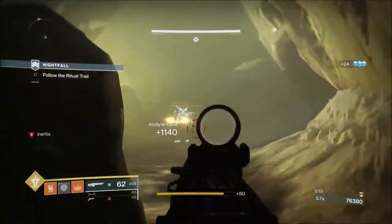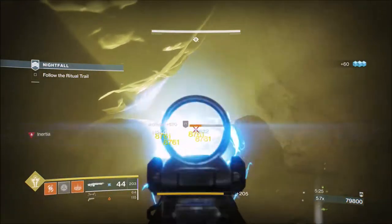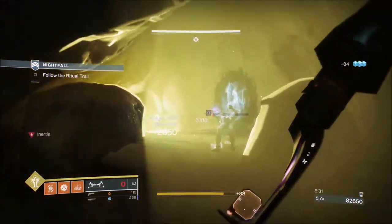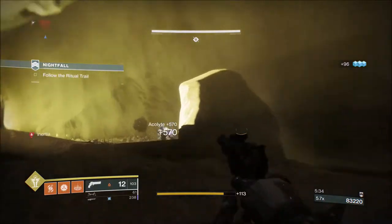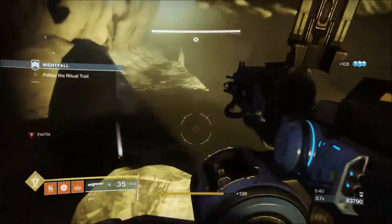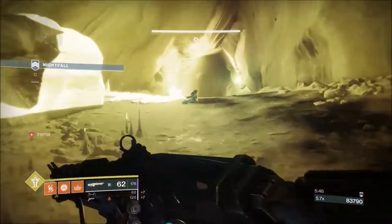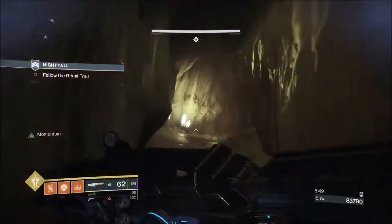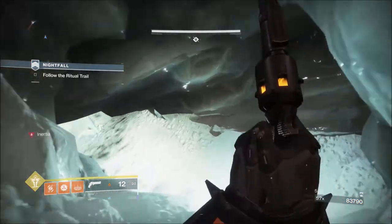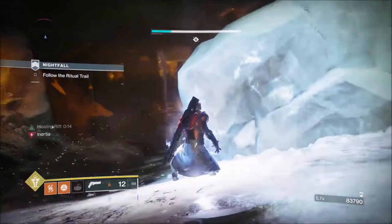I think bows are probably the best addition to the arsenal we've had in Destiny. Grenade launchers, SMGs, sidearms — bows are definitely the best addition because there are so many different applications for them. There's an argument that the Prospector with its DPS is comparable to the Whisper for damage per second, though the Whisper beats it on ammo. But I still think bows are the best.